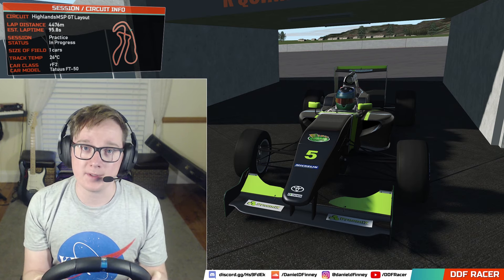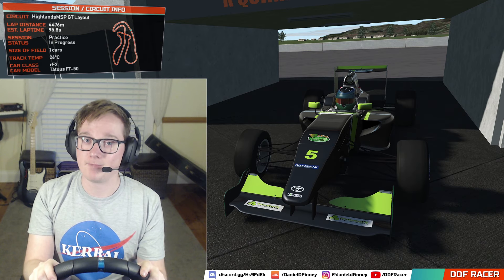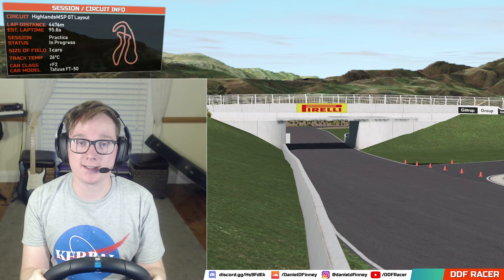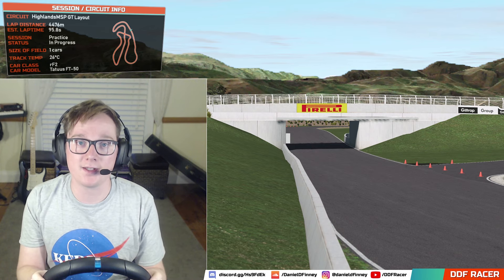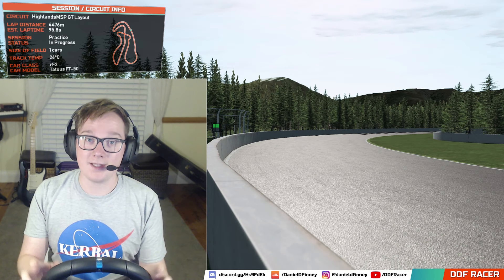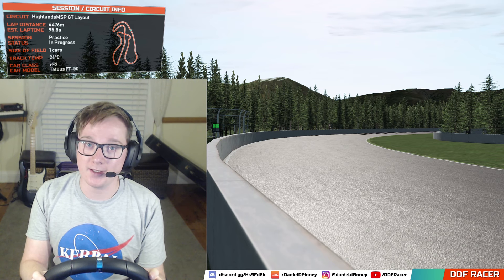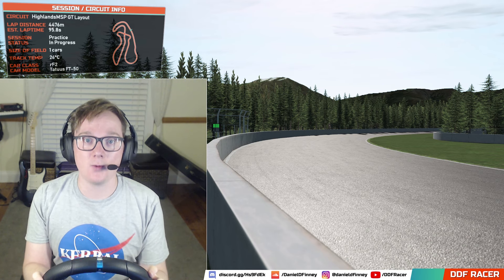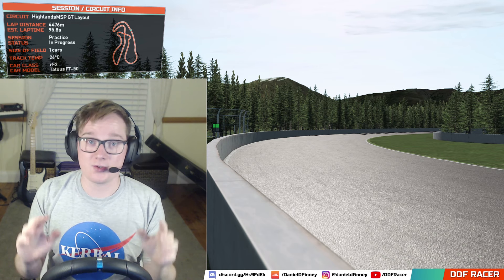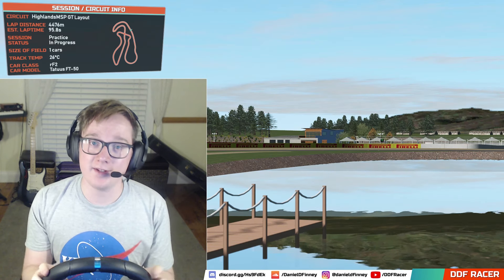To give this car a proper test, I thought I'd take it to one of the tracks used in the real life series - Highlands Motorsport Park. I need to admit that before jumping in to do some practice laps around here, I'd never heard of this circuit before, which is a shame because it's absolutely amazing. It's got some seriously high-speed sections with a couple of chicanes which are absolutely on the limit, a couple of long straights as well with heavy braking at the end, which should make for some nice overtaking. The track even crosses over itself at one point in a figure of eight.